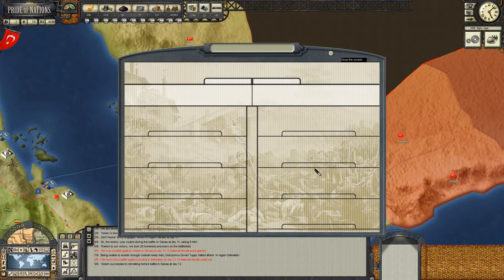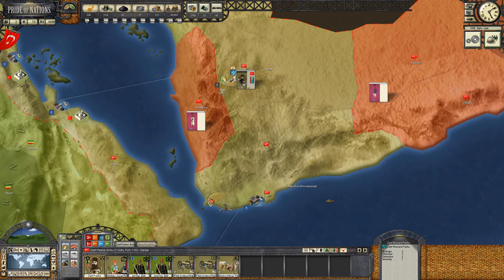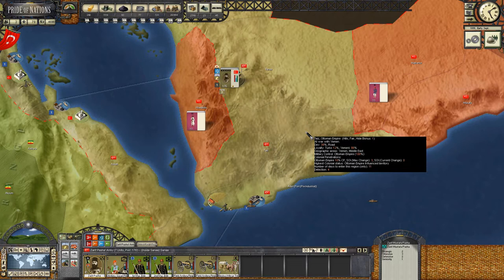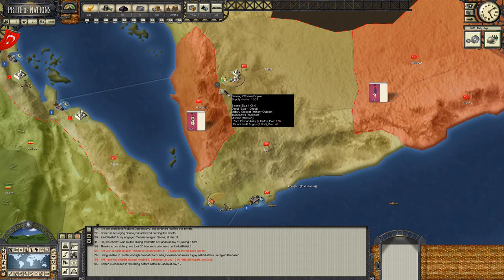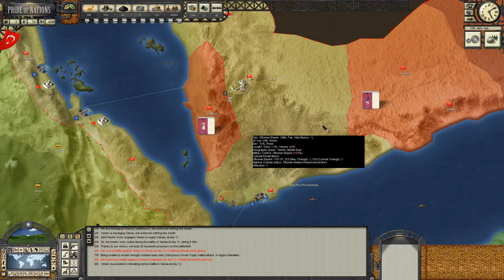We've lifted the siege. I think probably Aden is going to be besieged next. Let's hold on the defensive here for the time being - in fact, let's deposit the force inside Sanaa just to accelerate the process of regaining cohesion, because it's just marched from Aden all the way up to Sanaa. We'll then look to remove it from Sanaa probably later this month, and march it south to lift the predictable siege at Aden. If not, we'll look to destroy the Yemeni force bottled up at Hodida.